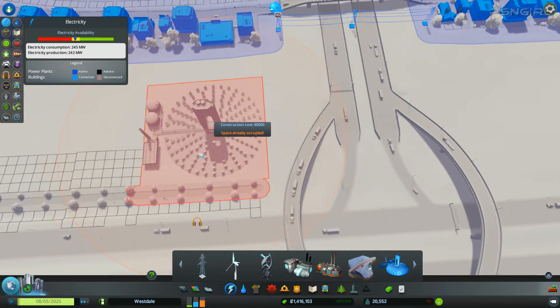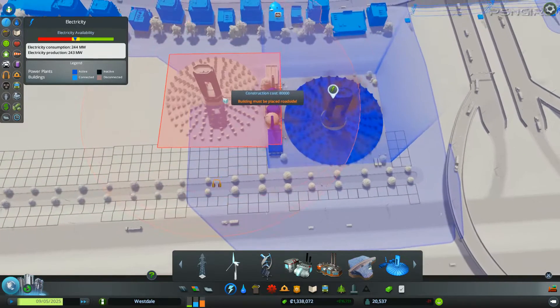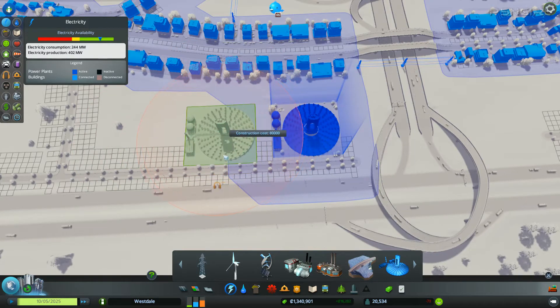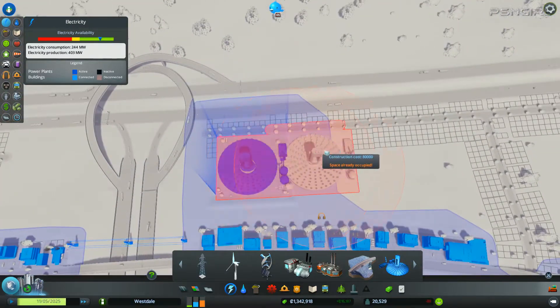What on earth is occupying this area? Let's build probably two of these. I'm having some issues with them wanting to connect to the roads — I don't know why. And why can't I build them right next to each other? Something is off here.